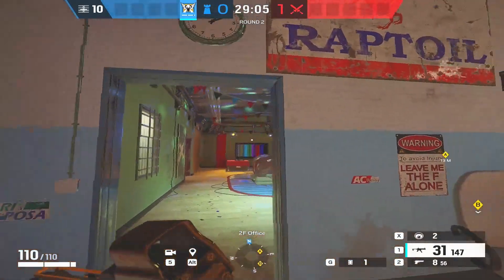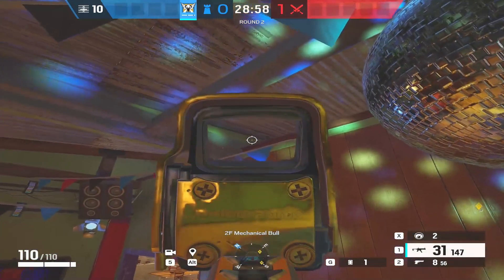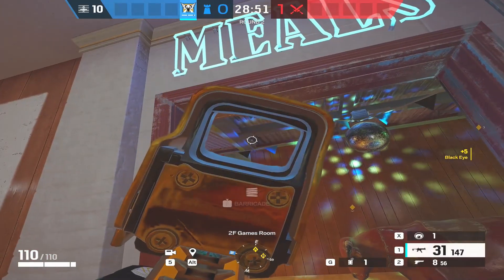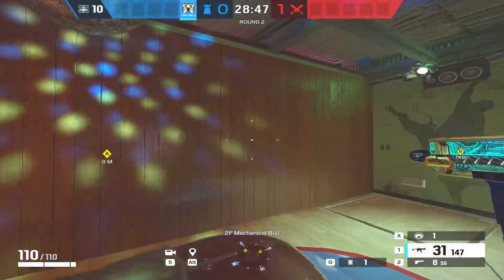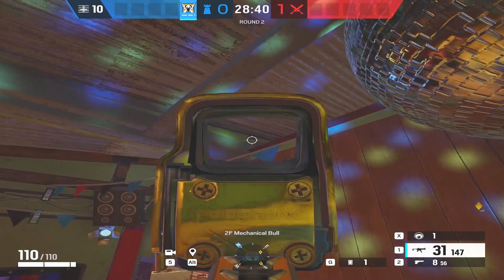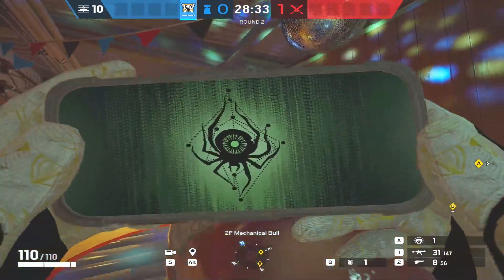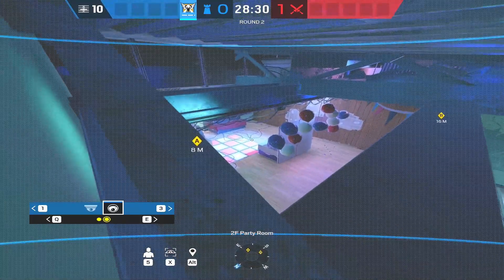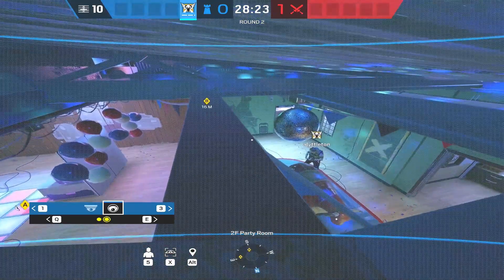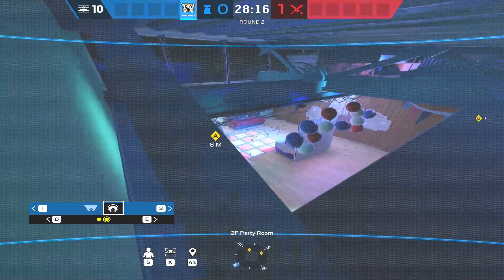The next one covers bull and party — place it right up here on the green wall above this doorway. It's not the easiest to see for an attacker, though when the cam lights up it becomes a bit more obvious. Ideally you want it facing outward from the green wall rather than on the top. From there you can see all the way through bull and into party, and across from games right into office. If anyone is sneaking around here you'll catch them.